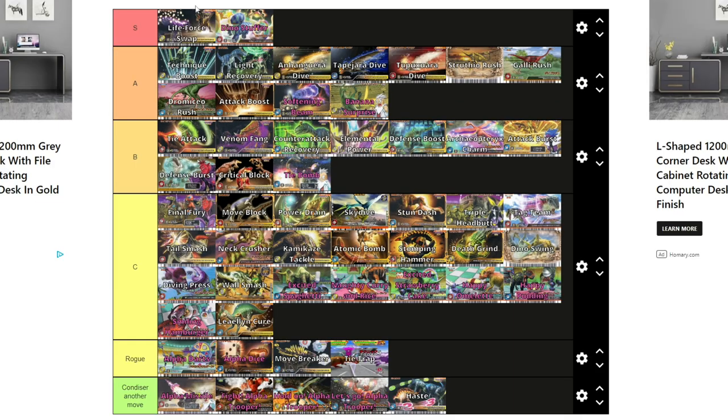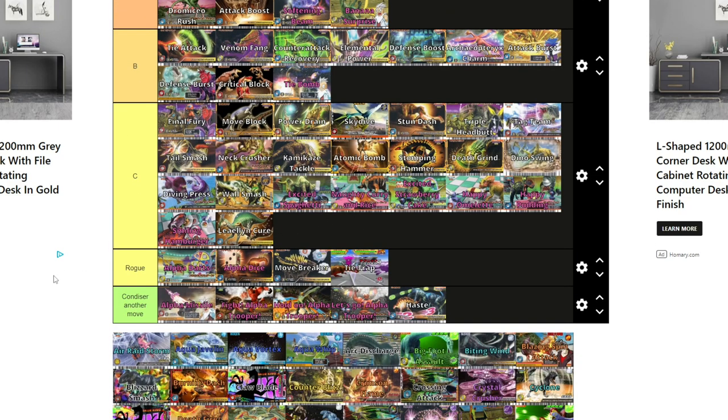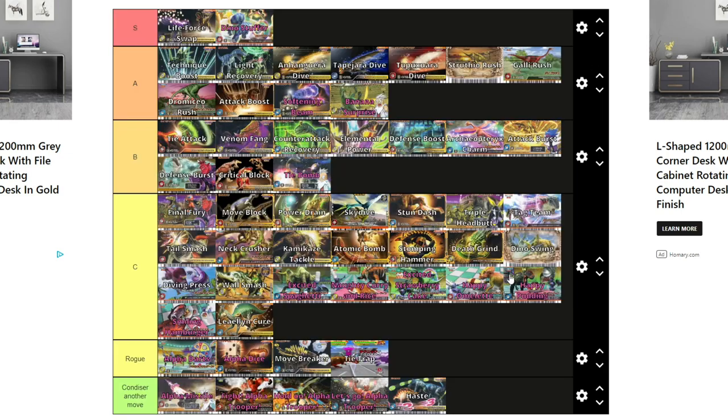And that is it for the move card tier list. Two moves made it into S tier, quite a few A tiers, mostly B's and C's — the C tiers are all the damage-based moves and the food cards — a few rogues, and then some not-so-good moves. Do you agree with my tier list? Do you think I've underestimated or overestimated certain moves? Let me know your thoughts down in the comment section below, and until next time, ta-ta!